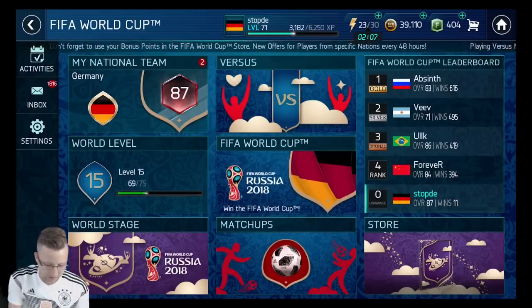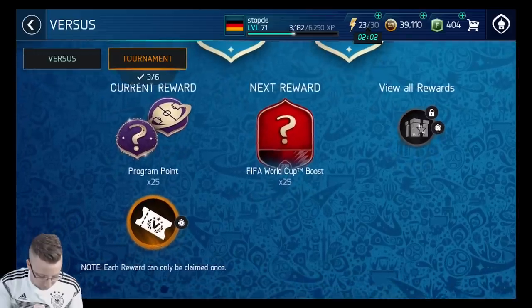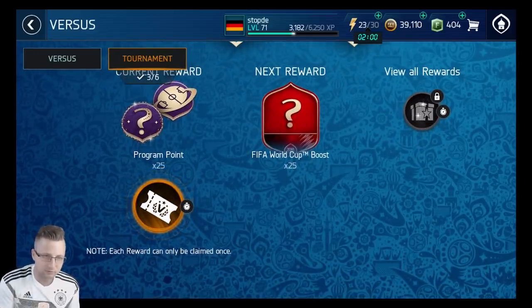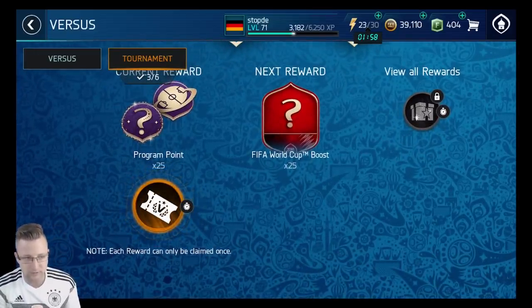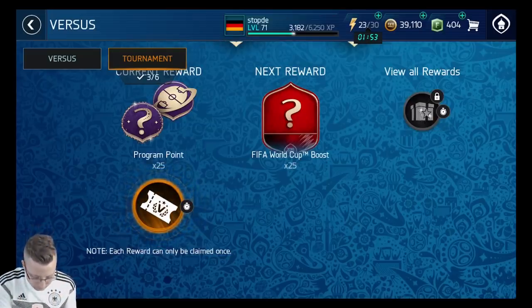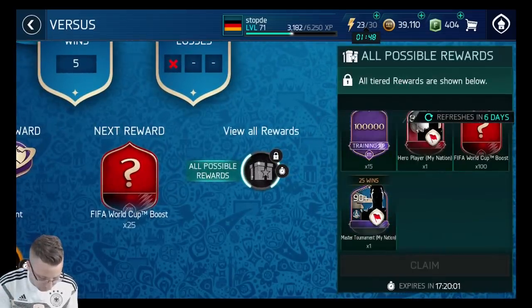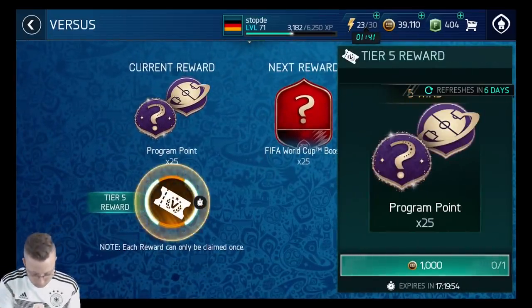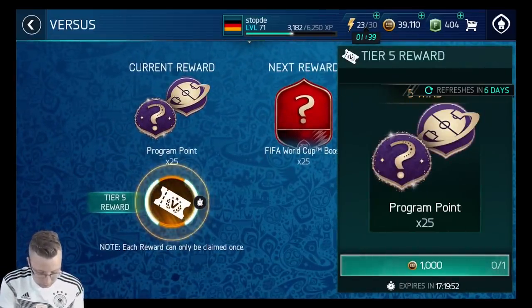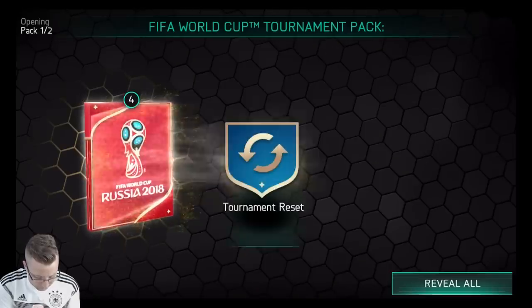So we're in the tournament right now, and we decided what we should probably do is stop here at five wins. You get 25 program points, and if we can get them all for the groups we want, we can actually claim quite a few skill boosts and stuff, which would really take us quite a long way. I'm not sure I can get too much further right now. Obviously I want that 25-win 90-plus master tournament player, but I'm thinking we might just go to the program points maybe later once we get a higher overall team.